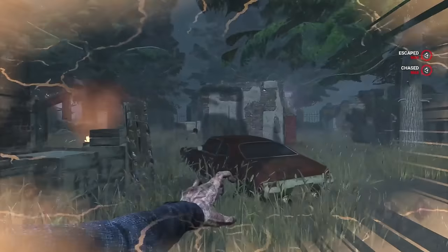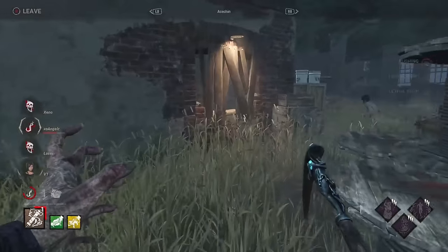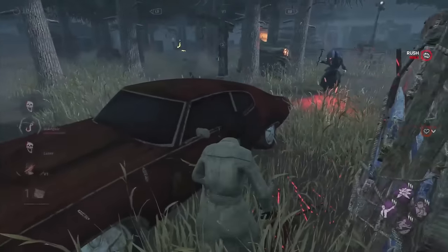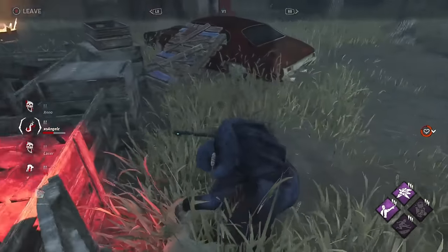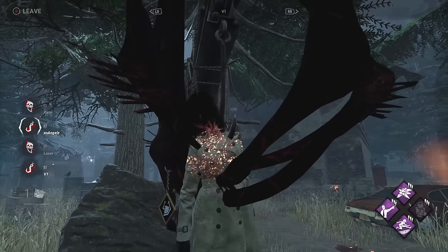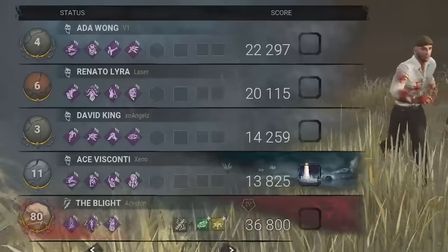Can V1 last two minutes against one of the best Japanese Blights in the world? This will go down in history if he does. This is one of those cases where Hagtag would be insanely useful, but he just doesn't. He's still doing absolutely great — lasting a minute against this killer with half the map devoid of resources is impressive. Great combo from the Blight to finish it off — and that is the 4K at one gen left. Ace Chin, great performance. The Japanese players have definitely shown they can game.